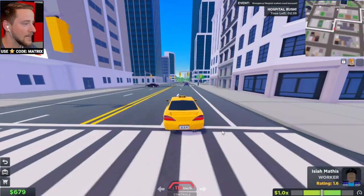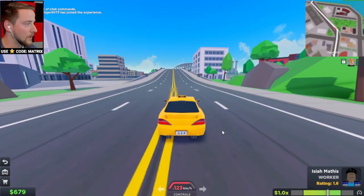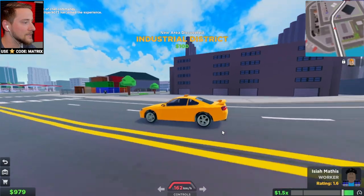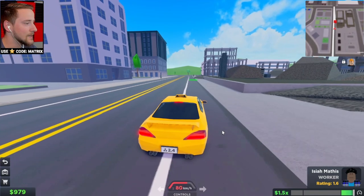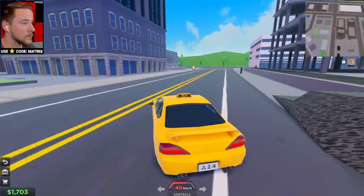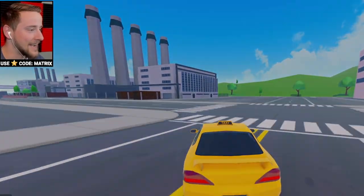This map is actually so nice — I kind of want to just take a second and explore. This is definitely a more fast-paced game than I'm used to; we are really just whipping around. We got to go pretty far to get to this next destination. This map is actually quite big. We're going to get a higher multiplier — $700! We need to find people with a higher rating. This 4.3-star person says they need a taxi with a better rating, so we're not good enough yet.